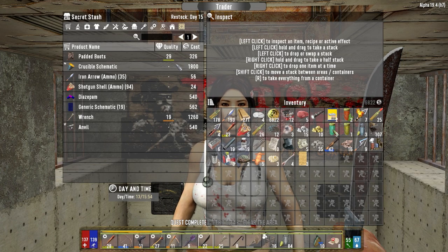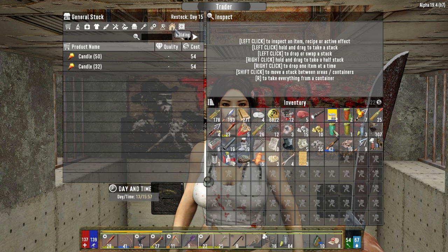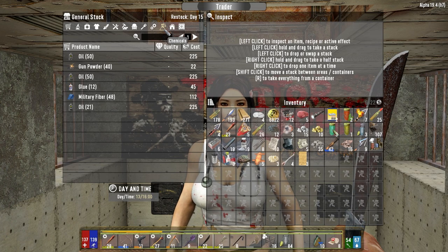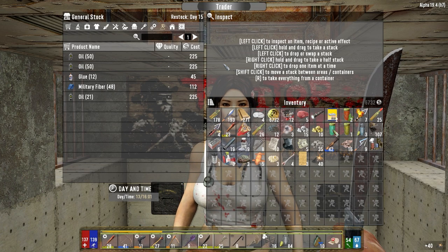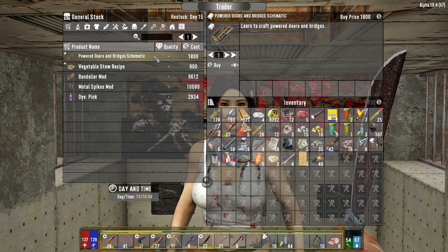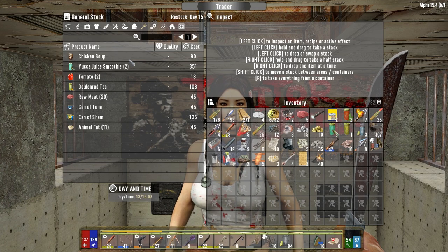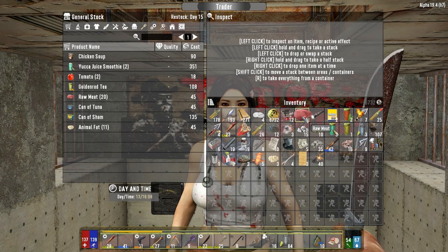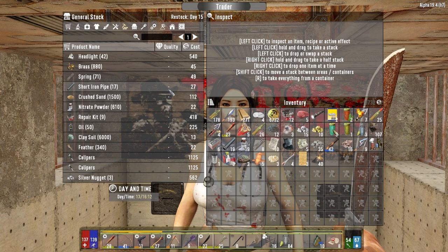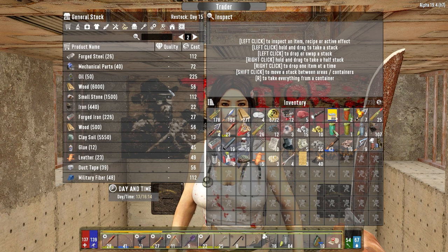So you restocked today. Let's have a quick look and see what you got. Of course you've got the crucible schematic - not that we need it. Generic schematics - wrench, anvil, no. Because once we make the advanced forge, I'm gonna get rid of my old forge and take the anvil out of that. Although I will need to make another crucible. Gonna grab all your gunpowder. I should grab your oil too. Raw meat, animal fat. All I got is five meat. We dropped off the other meat from this morning.